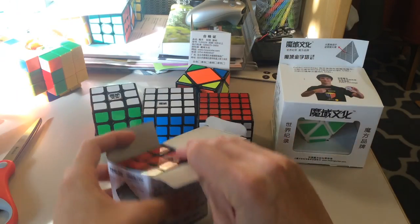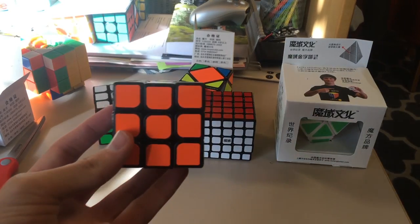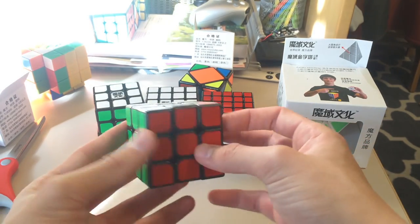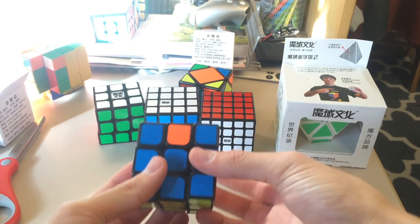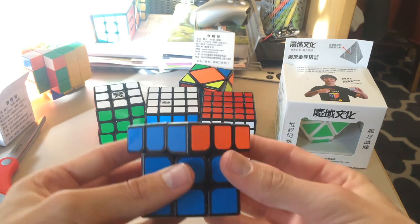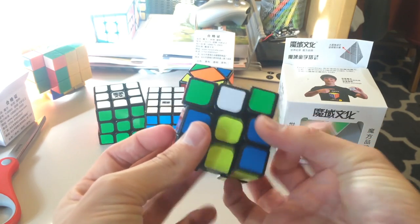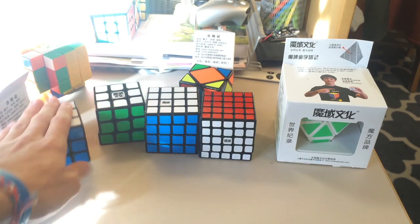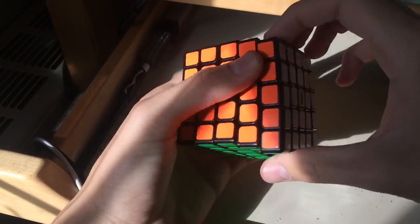And here is the YJ Guanlong — I won't really be going over it much, but sure, I'll go over it a little bit. It's really cheap. It feels really light out of the box. Here are the colors. I really need to move my desk a little bit to get some light. Anyway, it's really cheap, but it doesn't seem cheaply made — it just happens to be really cheap, being like $2.95 on Light Take. The corner cutting is fantastic for a $3 cube. I highly recommend it — if anybody has a Rubik's Cube Club and they want some cubes, get the Guanlong. But out of the box it feels really nice — I'm probably going to have to lube it and maybe tension it a little bit.